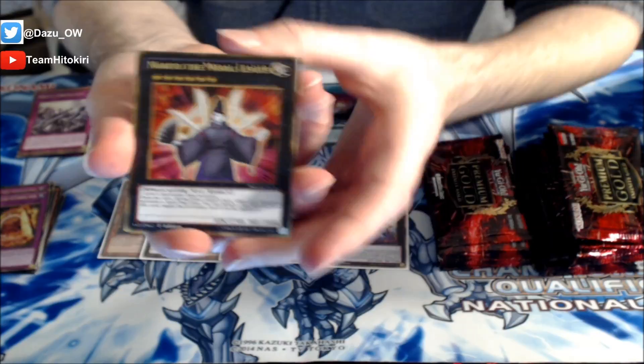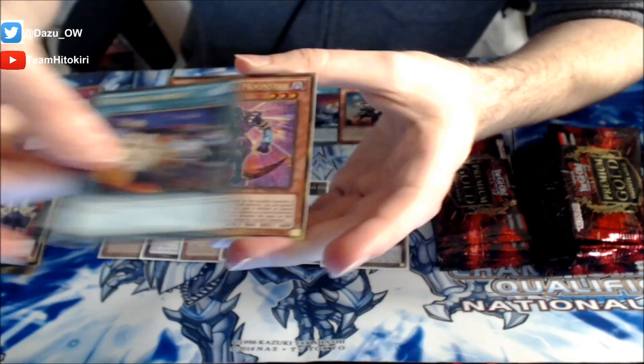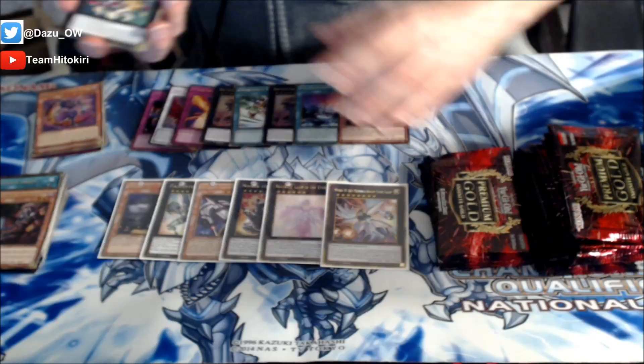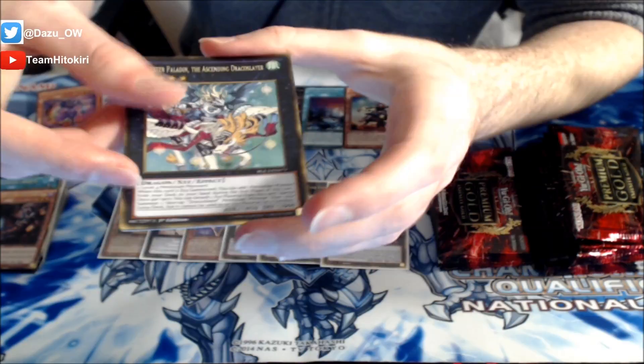Next pack guys - we've got Norito the Moral Leader, followed up by a Cosmo Farm Girl, nice! We've got The Mistaken Arrest, followed up by a Magical King Moonstar, and Alec, Malebranche of the Burning Abyss. What a fun set. I really like the Gold Series pack - it's such a good idea. I'm not too keen on the Gold Secret Rare idea; I just like the straight up golds. I missed that version of the Gold Series. Cards look so cool - like Majestic Paladin, one of my favorite XYZs. I love this card.